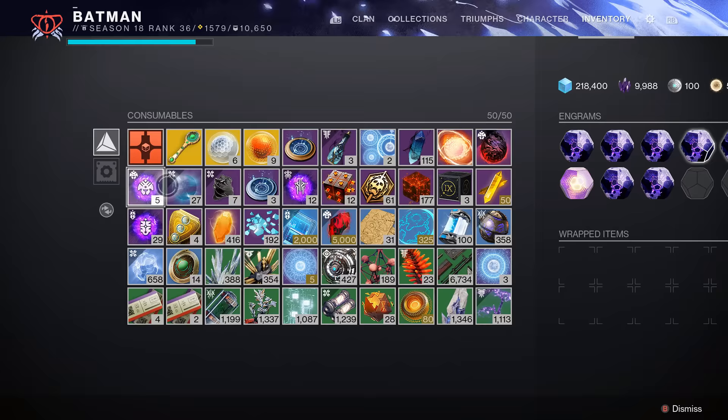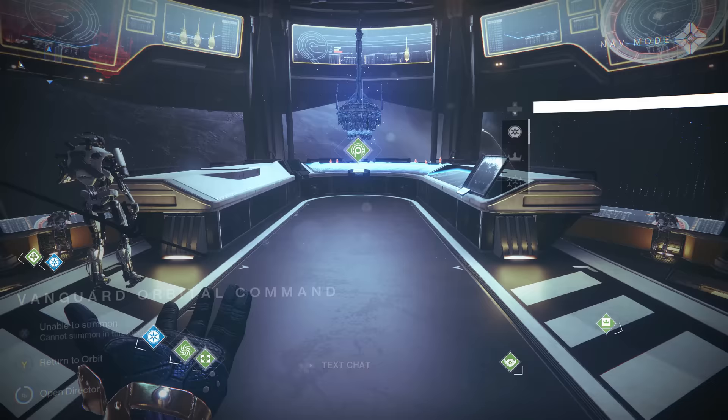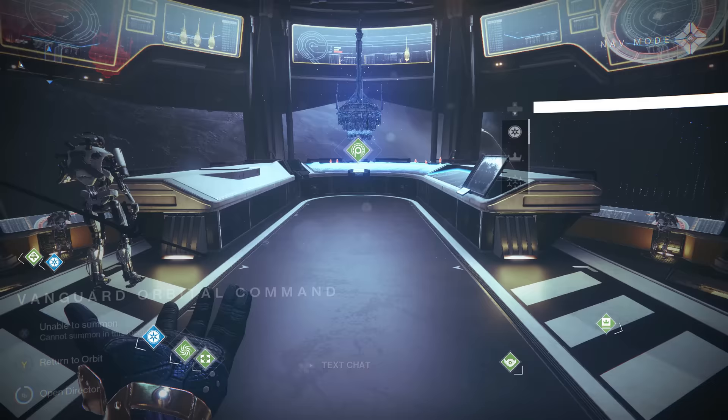Get those umbral engrams — they drop randomly, so start stacking them up. Also stock up on these energies: the Risen, Opulent, all of those. You can get them from playing PsiOps — every time you go you could get one. I put out a video on how you can get two.